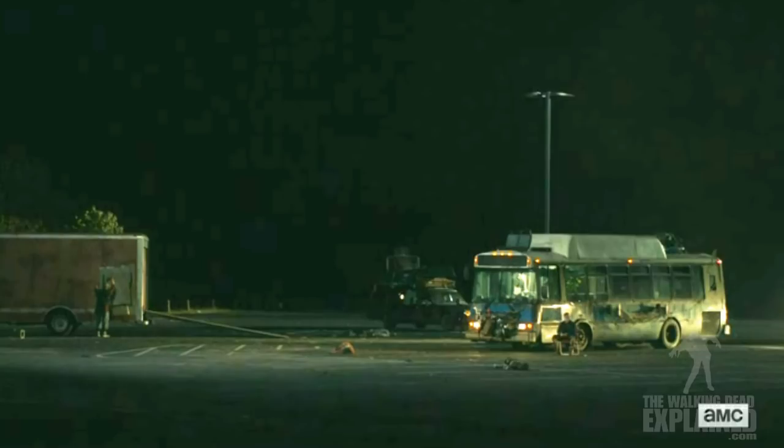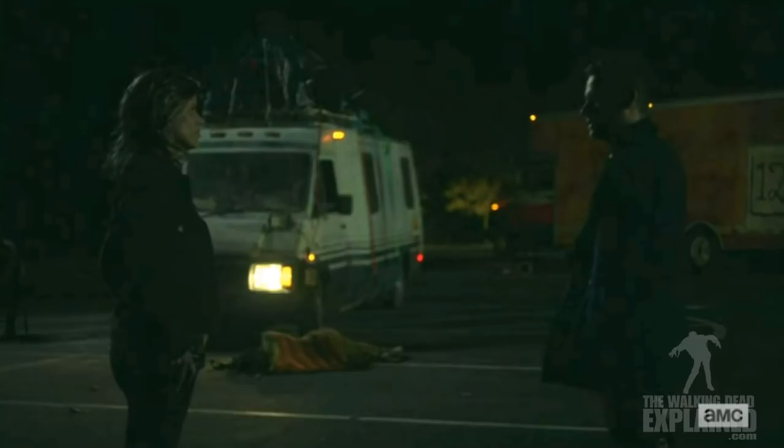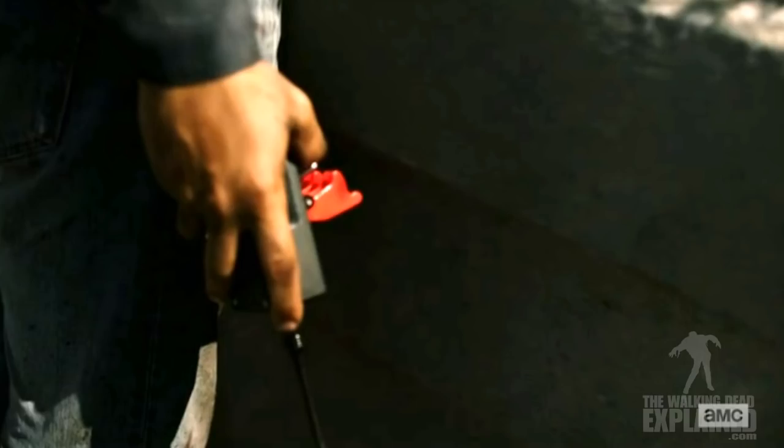The 'now' timeline portion of the show concludes with the introduction of the villains — lawn chairs and beer cooler type guys — who we find out will be called the Vultures. They're the ones responsible for the white flags with numbers, which indicates a location they've captured walkers and how many are in that location. We also get some flashbacks from Nick of the blowing up of the dam.